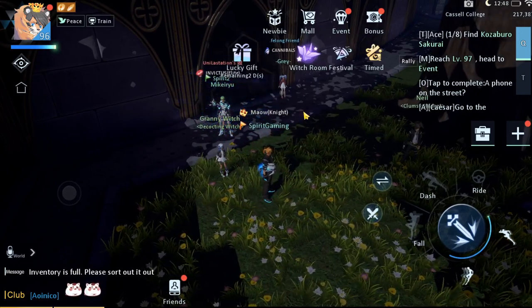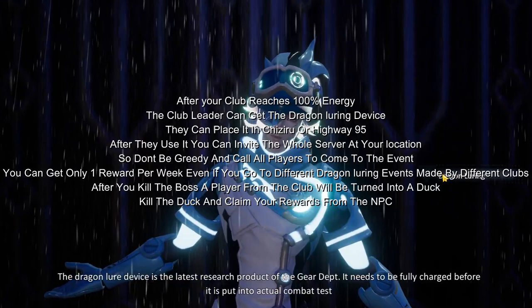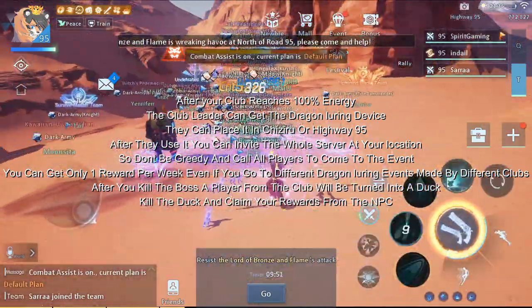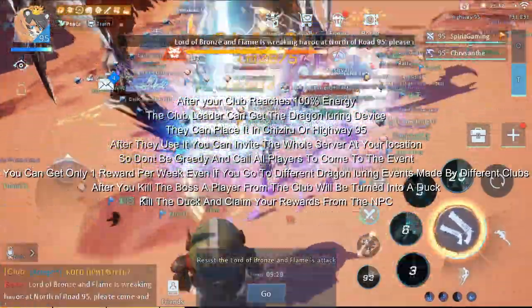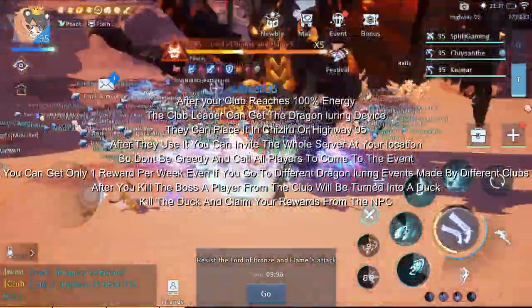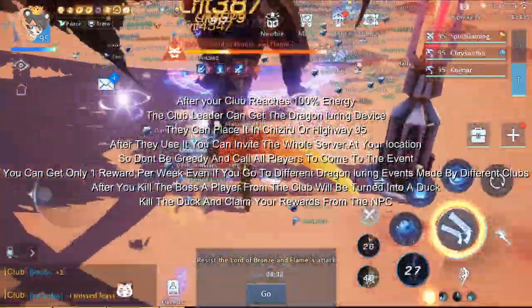Now let's continue with the talk about dragon luring and deities test. Here we are at the adrenaline learning NPC. I'm not a club leader at all, so I can basically explain what happens. After your club extraction device reaches energy to 100%, the club leader can take the device and place it in either Chizuru or Rode 95. You can get only one reward per week, but any club can activate it. If any club activates it, they can invite you to a location where that boss is gonna come. I will show you some gameplay of it.